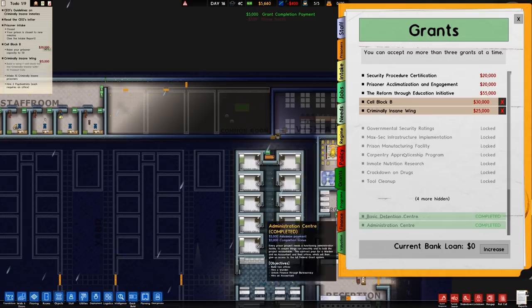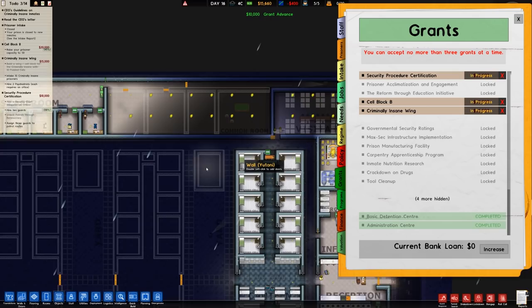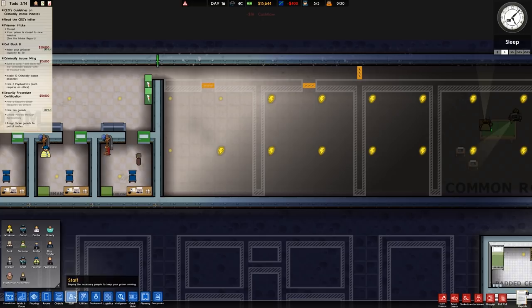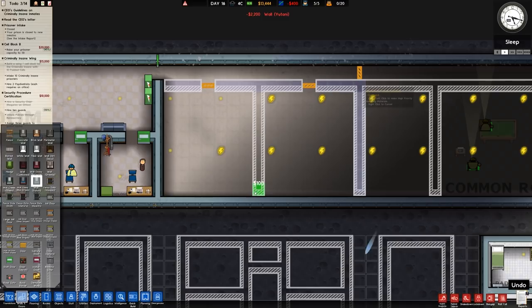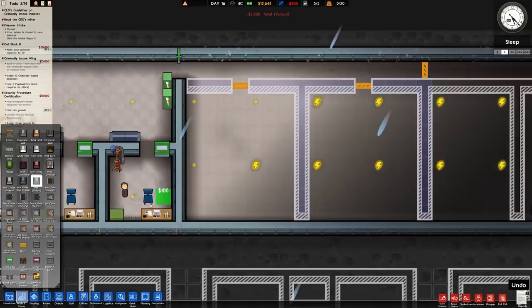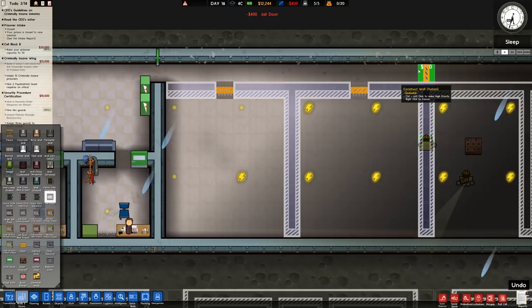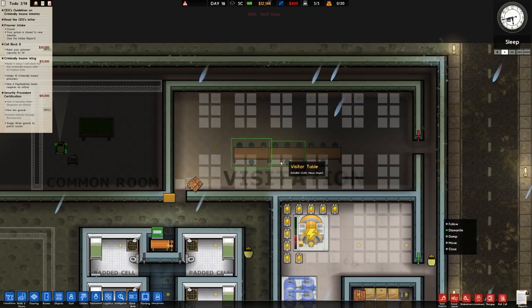We can also go for security procedure certification which gives a bit more on advanced payment. Expanding walls along there — over to Bureaucracy again. The kennel goes in here — this is a perfect size. For the doors in the kennel: it's normally only guards in here so a standard jail door is acceptable, and a staff door for the other entrance. Visitation is sorted — we'll dismantle the old furniture pieces from that area.